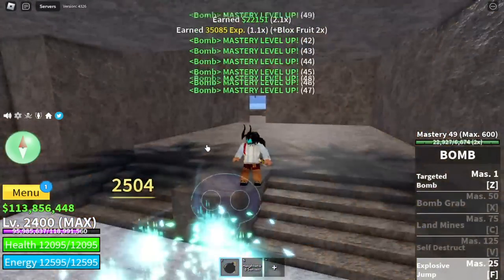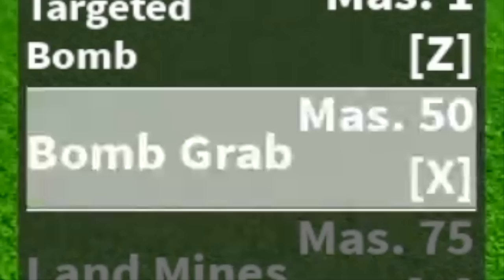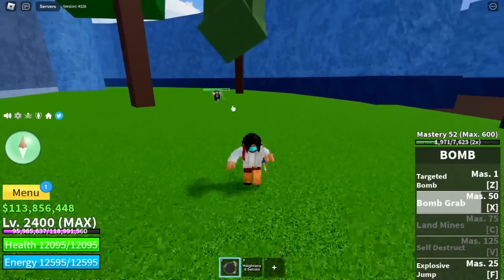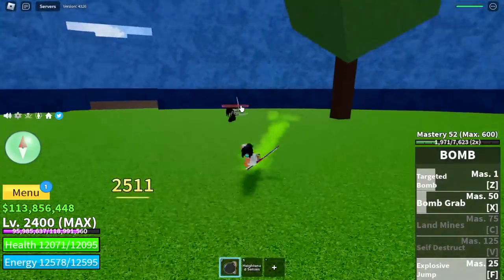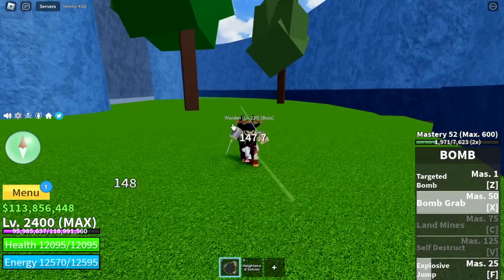There you go. Next island is the Prison. For the first boss, it's the Warden. By the way, we've unlocked the Bomb X skill at mastery 50. So guys, as you can see we have three skills. If the enemy is hard, like for example in the third Sea, we will be relying on these three skills. I'm telling you, the C and V skill is so good.